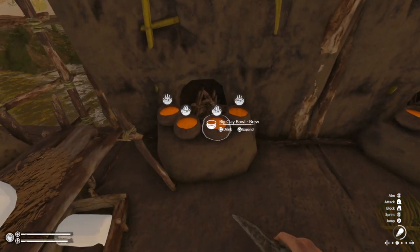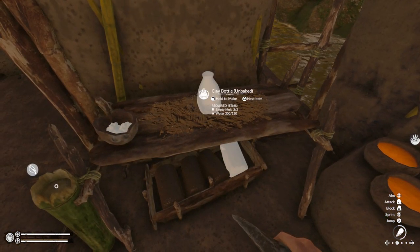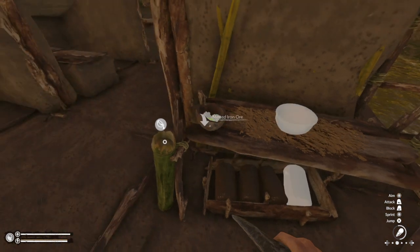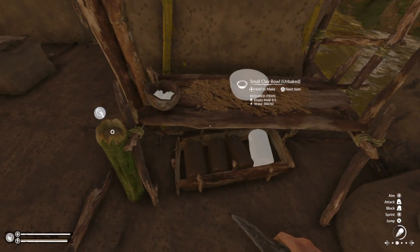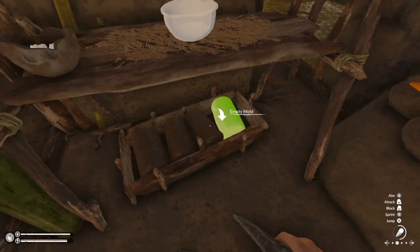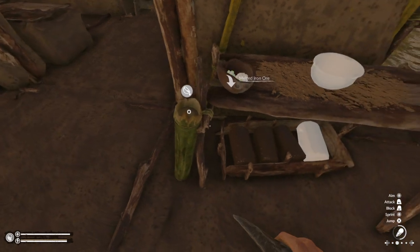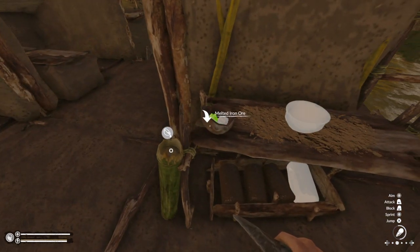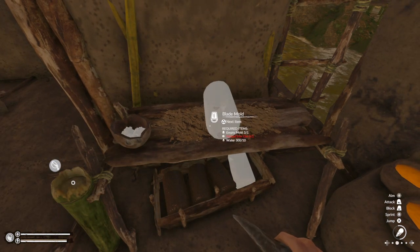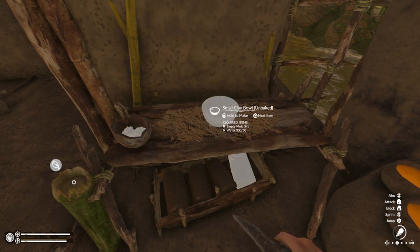Down here we have the cooking stations — this is stuff I got from here. So this is the pottery station. Once you craft it, you get mud — you harvest the mud, you get mud bricks, you put the mud bricks in, you put water in. You can also put metal iron ore in here — that's for making molds for blades, axe armor, arrows, and so on.